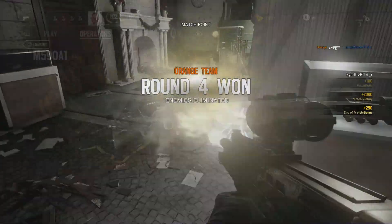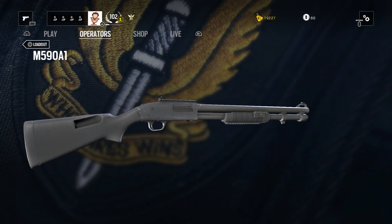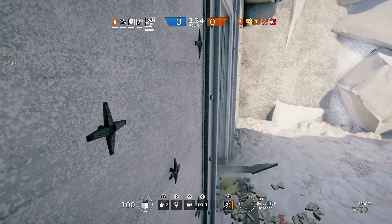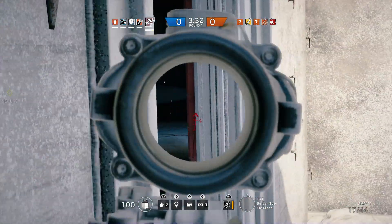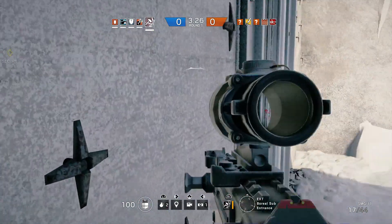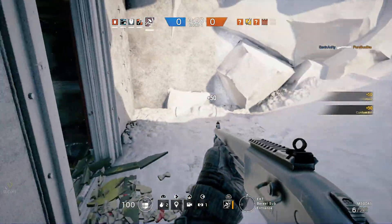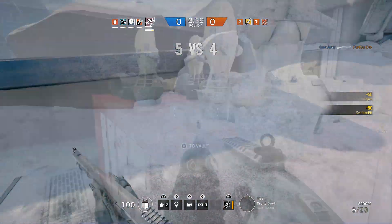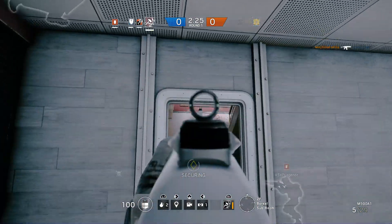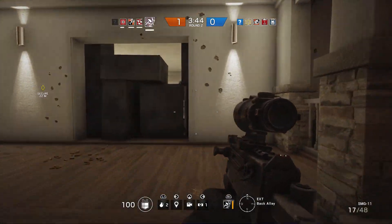Moving on to his second primary weapon, the M590A1 — this is a pump action shotgun, the same one you'll see Smoke using. I think this is a very slow shotgun and not the best pump shotgun by any means. I hate the idea of attacking operators having shotguns; I'd rather have another assault rifle or submachine gun. It does 45 damage — the same as his AR — which feels a little weak for a shotgun. Mobility is 42, mag cap is 7, and I run it pretty much stock with no attachments.